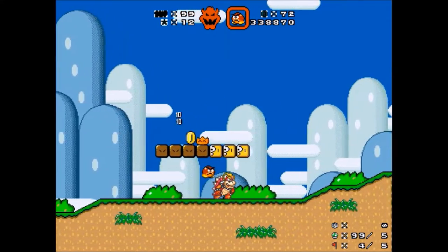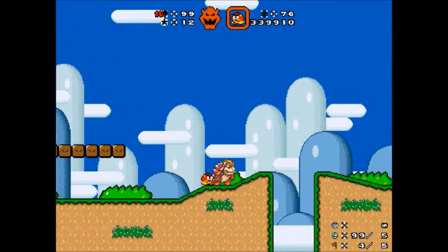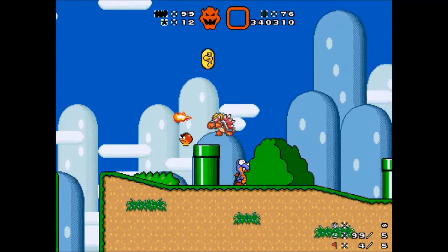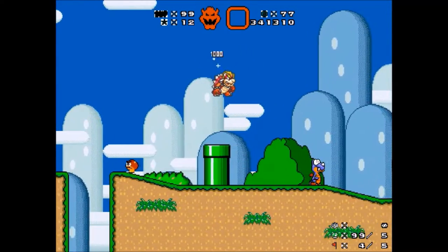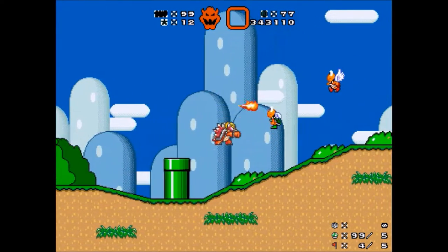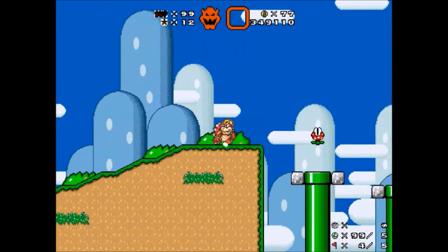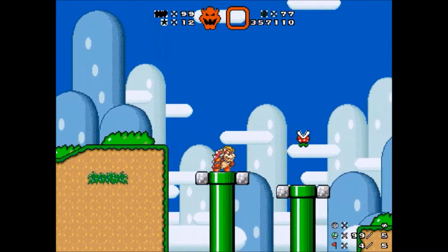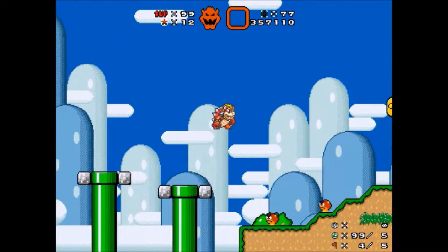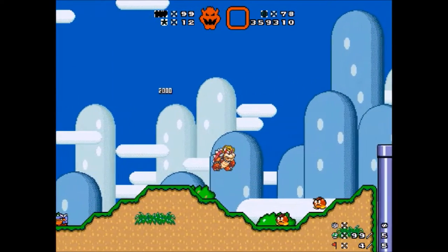Let's grab this Goomba guy. I wonder if he can attack enemies from underneath or anything. You're not helpful. Burn this guy. This level just seems like a straightforward jump-over-the-Koopas level, so it's gonna be pretty straightforward for Bowser. It did the Super Mario World 1-Up - that's interesting.